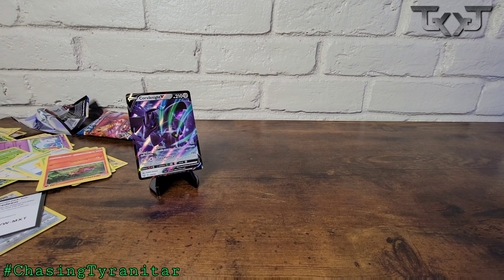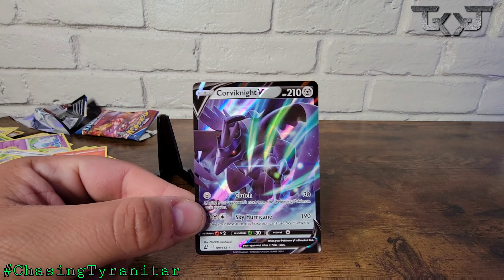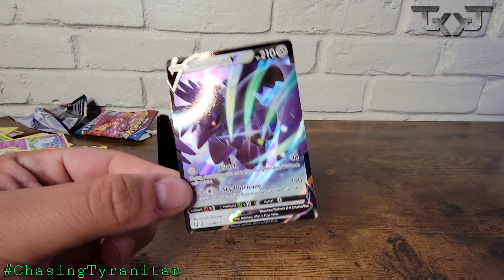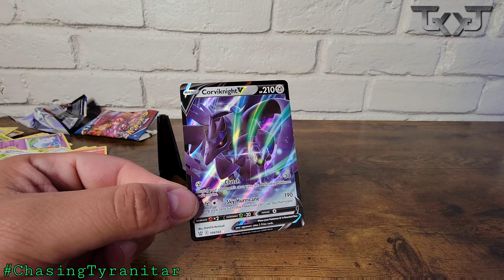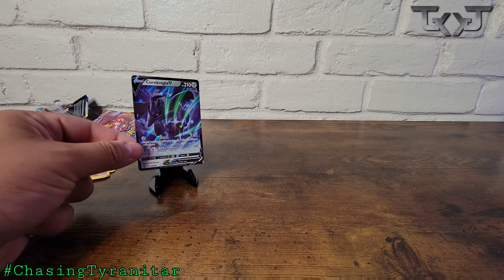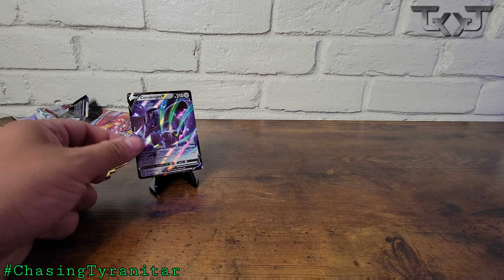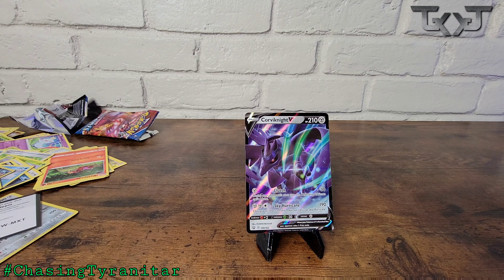Well, out of that entire red Battle Styles ETB, the main big card we got was a Corviknight V. That was pretty bad, not gonna lie — I had a blue box that did way better. We got a few holos, but you know what we're looking for. That was episode one of Chasing Tyranitar. We got four more boxes to go, so let's keep our hopes up — we ain't done yet. Catch y'all on the next one.